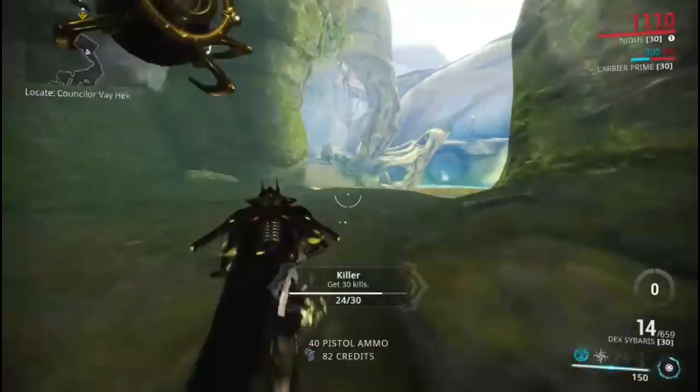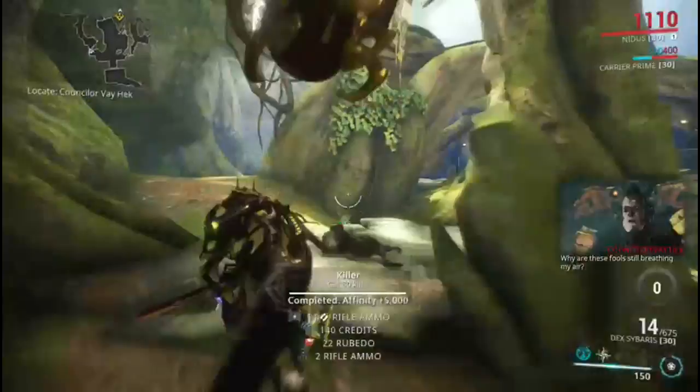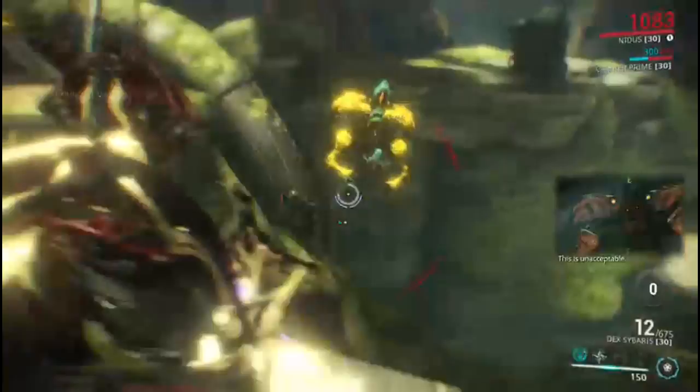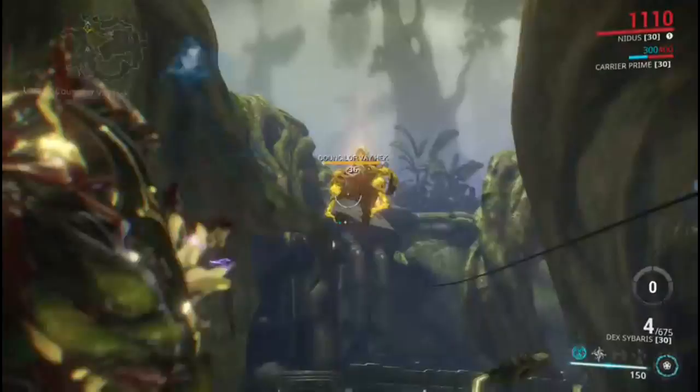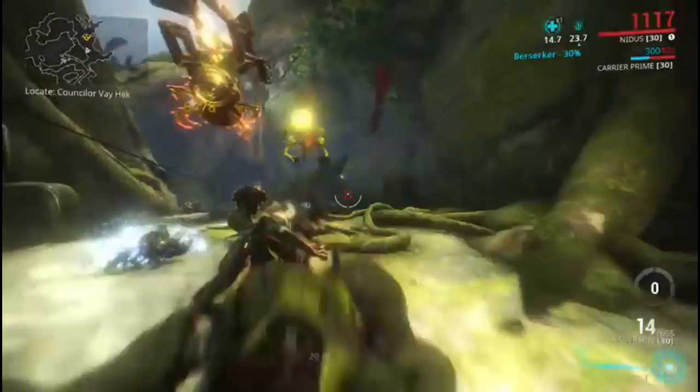Rhino is going to help you kill this boss much faster. The reason I'm picking Nidus is because I enjoy his health regen and it doesn't rely on energy for Iron Skin — it allows me to soak up all the damage Vahec deals out. My other tip is to gain high ground, because Vahec likes to fly really high up in the air, which makes his critical spots harder to see and shoot.